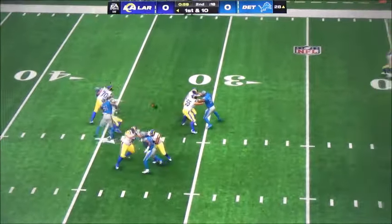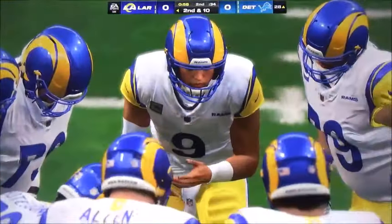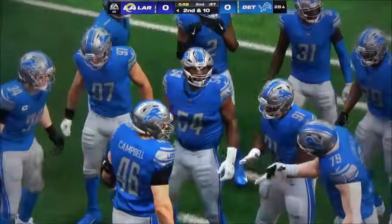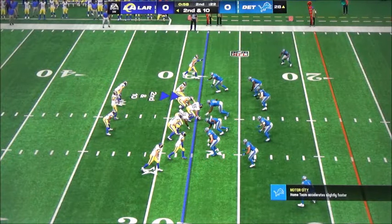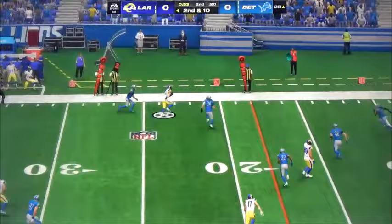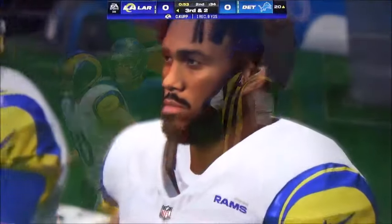On first down, Stafford here. And they're going to go ahead and release it, and that'll fall incomplete. Yeah, they're backs up against the wall a little bit, and they come forward by forcing an incomplete. Now they've got to continue to ratchet up the intensity and get off the field. So now second and ten after the incompletion on first down. Stafford — throw left side, complete to Cobb. And that'll bounce right around the 20. That'll leave them with a third and two coming up.